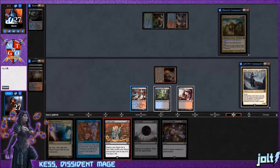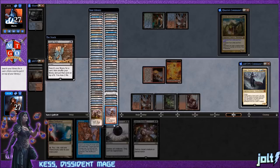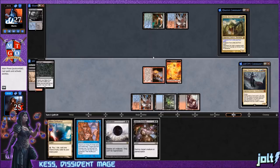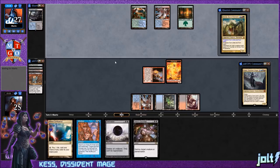Let's go for that Cruel Tutor — black black — and grab Talrand. That way we can start casting these spells. We'll have Cruel Tutor and Intuition in the graveyard at some point, so we don't necessarily have to jam the Splinter Twin combo as quickly as possible. Talrand goes on top and we pass the turn. Our main win condition is the Splinter Twin combo.